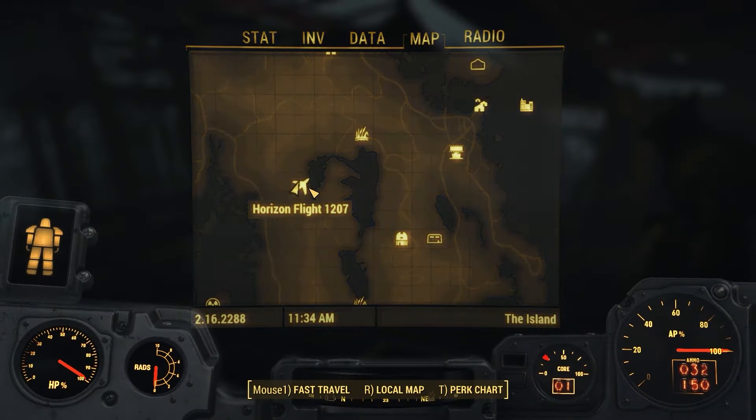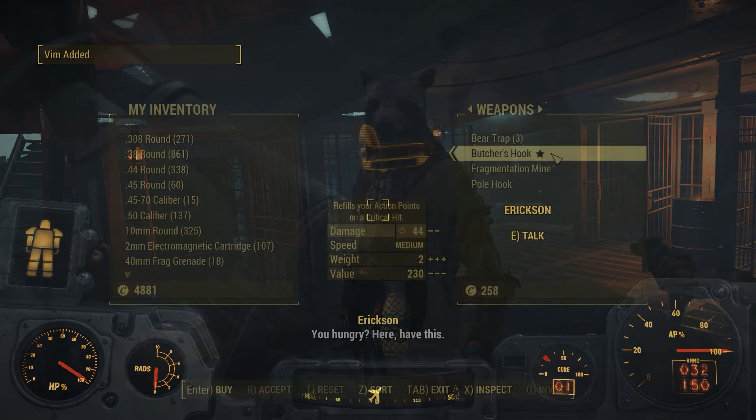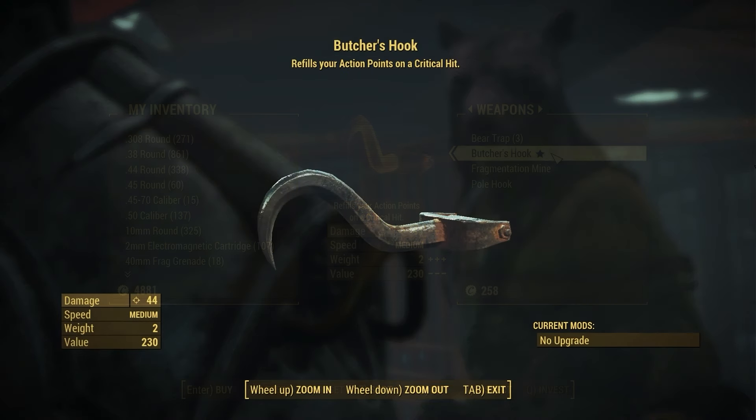Next we will head over to Horizon Flight 1207 and talk to the mutant Ericsson, and he will be selling the Butcher's Hook. This is a good melee weapon that can do some good damage, and the perk on it makes this weapon refill your action points on critical hits.